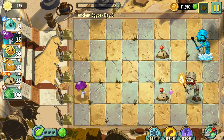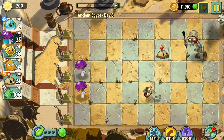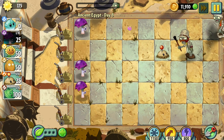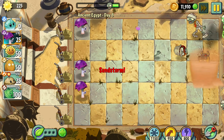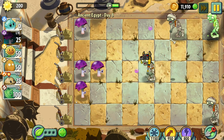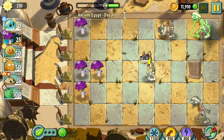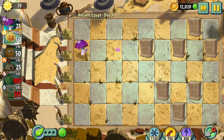On day eight, not much really happened — it's kind of going to be the exact same for the whole rest of the challenge. I placed a whole bunch of Scary Shrooms, which is the only plant I have unlocked for this world, and I ended up making it through by just spamming it. I don't know how, but I found a way to make it through. Day nine was more of the same as day eight, so we're just going to skip past it.